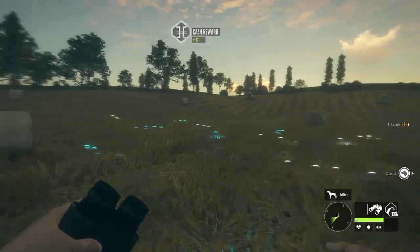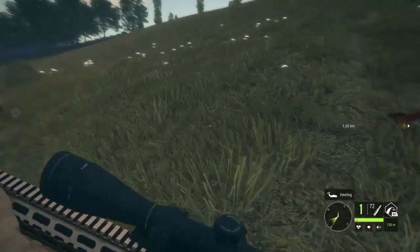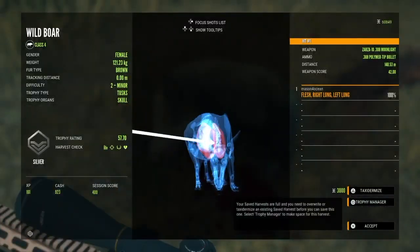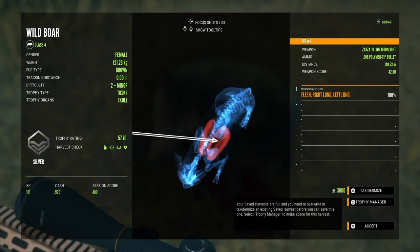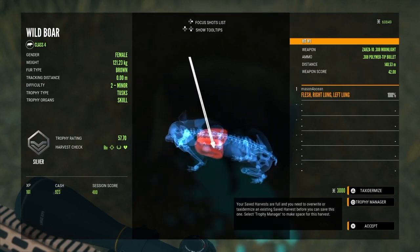Now let's go get one with the Zarza 308. Okay let's go check out this wild boar — pretty nice, definitely vitals. And we got double lung! That's pretty cool that she was able to drop so fast with the Zarza 308 and a double lung. I definitely want to do that in the future because it looks really cool.